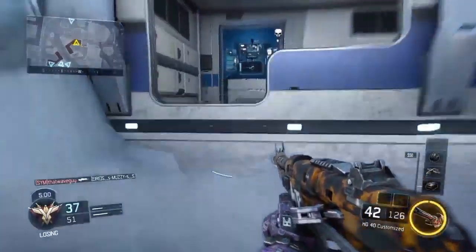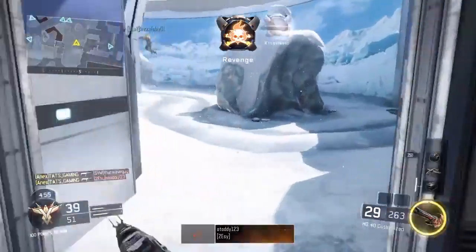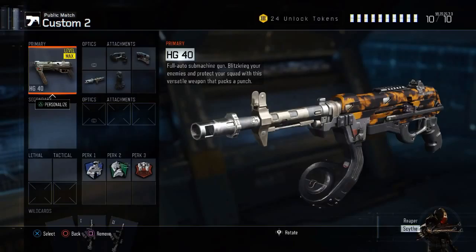On this weapon I have quickdraw, long barrel, extended mags, and rapid fire. As you can see here, we have quickdraw due to the slow ADS time. We have long barrel because it changes the iron sights and gives that good range — even better range, as you can see.